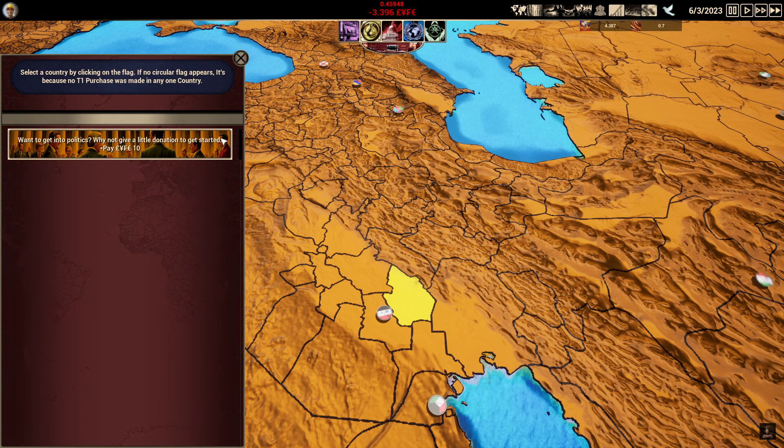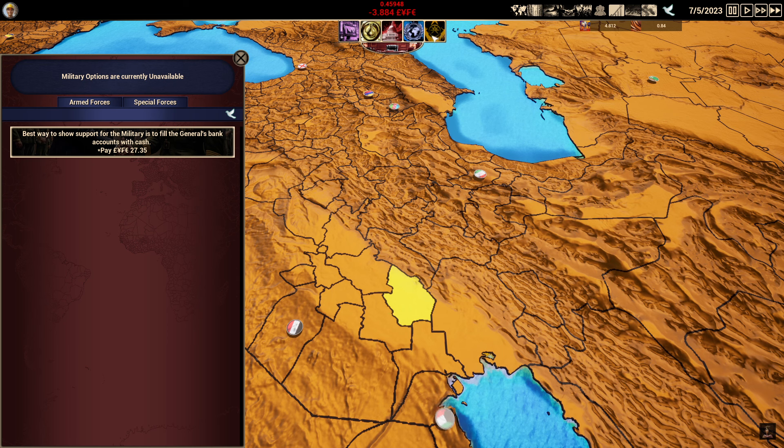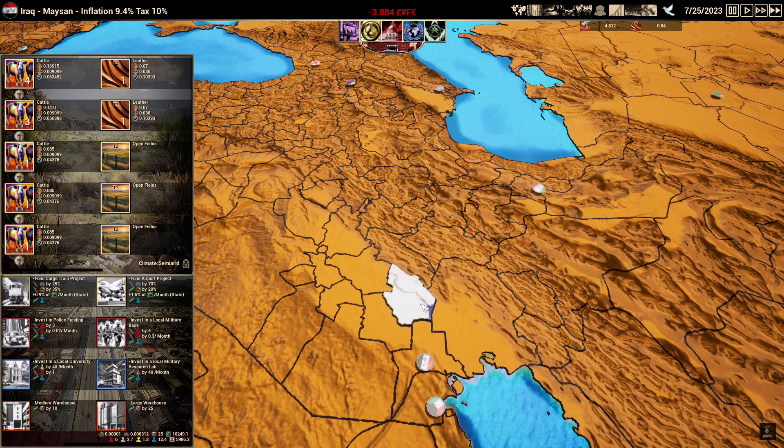Next up is the government tab. We can buy into the government tab to influence policy, which we'll show a little bit later on. We have global superpowers, which is not available right now, and military options, which also require money to influence. Right now, we're just a humble businessman making and selling cows.